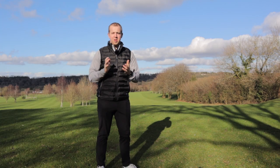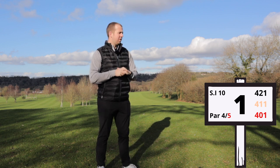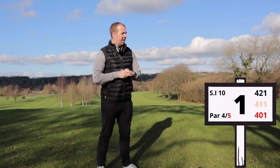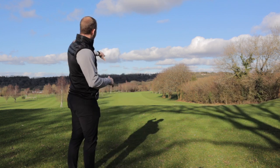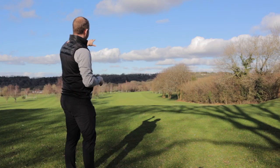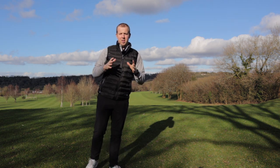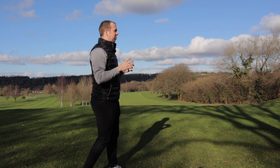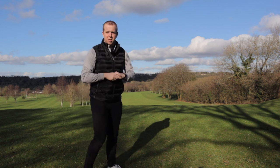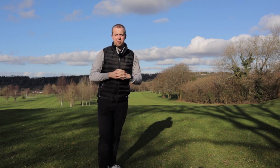Here we have the first hole. We've got a par 4, 421 yards from the whites, 411 yards from the yellows, 401 yards from the reds. Stroke index 10. We play down the hill and as we go down the hill it sweeps around to the right as a dogleg, and we've got about 150 yards from the dogleg. My pro tip here is you don't really need to hit driver — you want to hit it around 200 to 250 and that gets you to the dogleg ready for your second shot from 150.